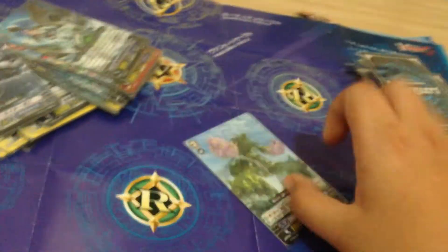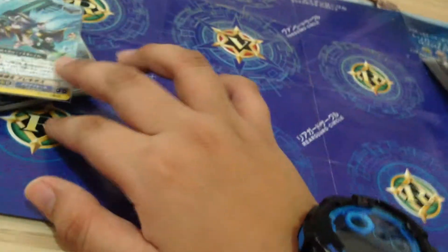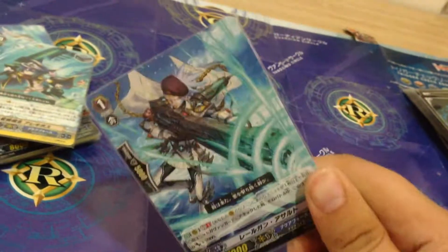Something happened there. This is a grade three 8,000 attacker, and we have the 30,000 attacker. Next is a draw trigger. It's a triple right — the 10,000 attacker. This is the second attack trigger with that effect. This guy is OP — you can use it without any counter blast. The 10,000 attacker with generation break one. And here we have the shiny version of that card.